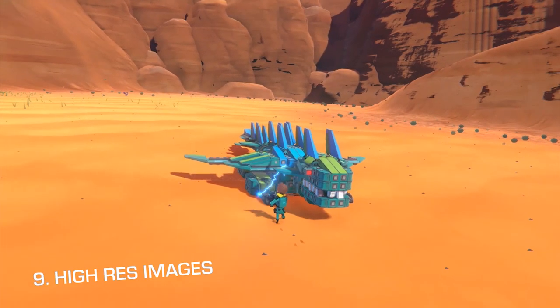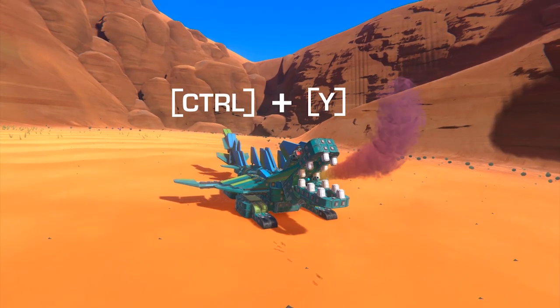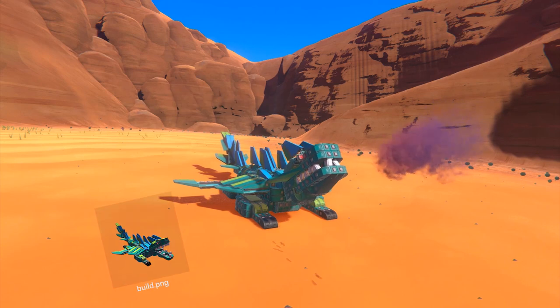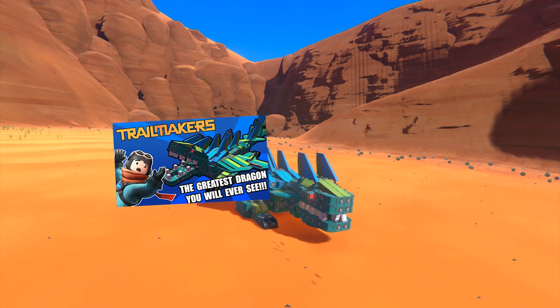Save your vehicles as high-res images. Just pose it and press CTRL-Y. You should have a file waiting for you on your desktop. Use it for a cool thumbnail or show it off on our Discord.